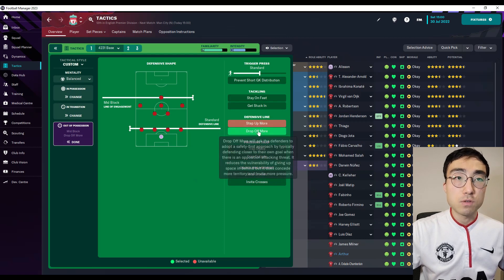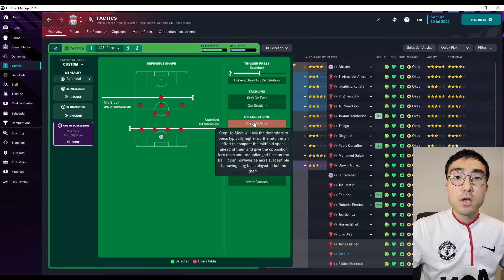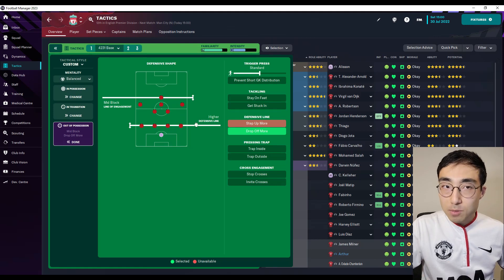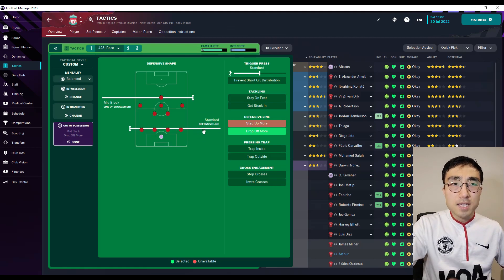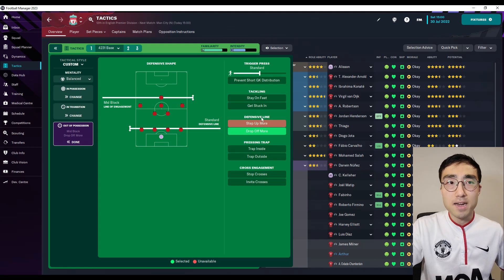You can find those two instructions right here in the out-of-possession tactics page. So straightaway there's an obvious question staring us in the face. How are these two instructions any different from this one here, where you can manually adjust the level of defensive line of your team? They're even called the same thing — this one's called Defensive Line, and this one's also called Defensive Line.